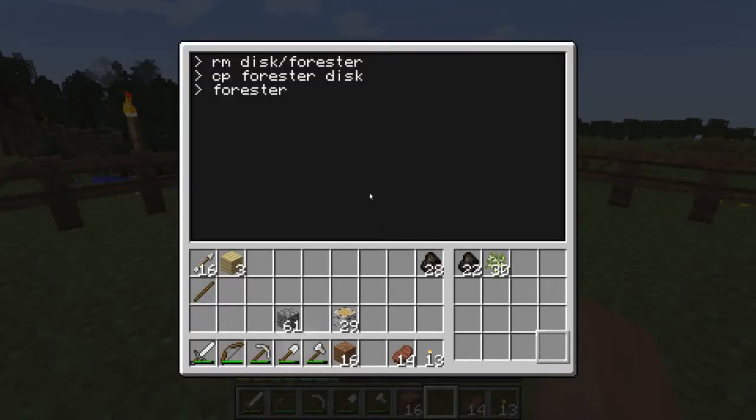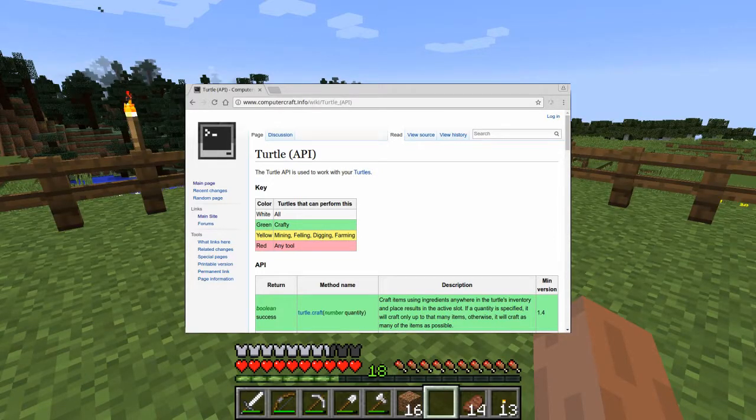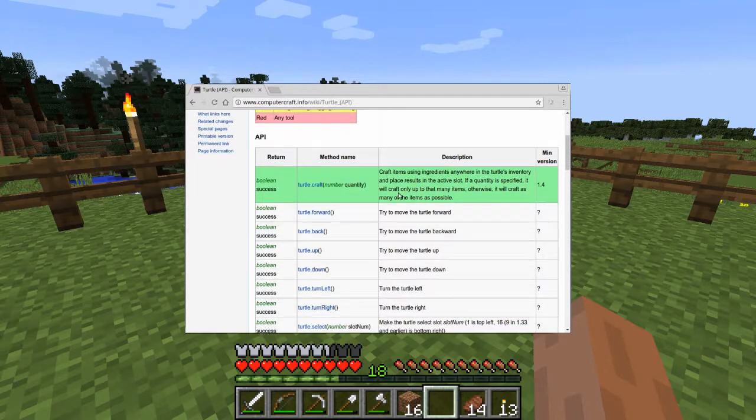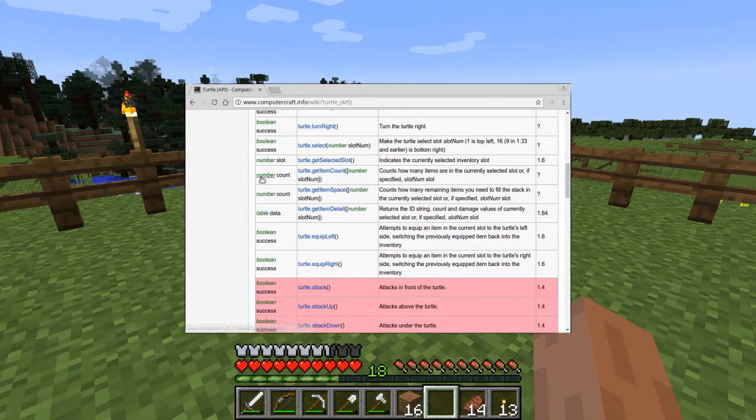Well, let's take another look at the turtle API. This is the table of functions. The left column describes the return value from the function - this is a result we can test or store that's available when the function is completed. For example, the turtle forward function returns a boolean value - that's either true or false - and it says whether it successfully moved forward or not. The getItemCount function returns a number to say how many items were in the slot.